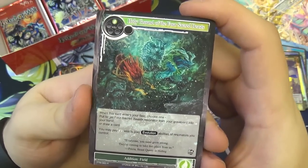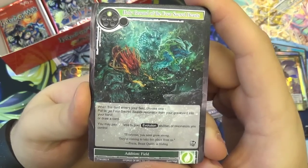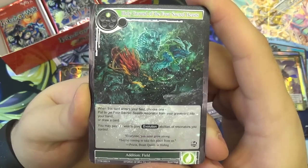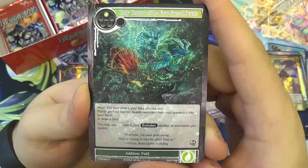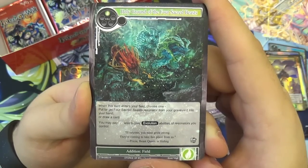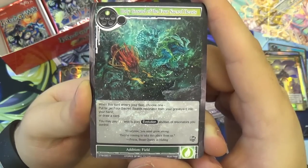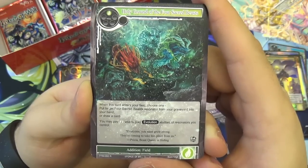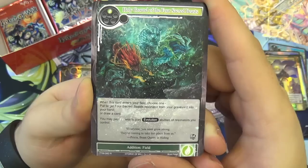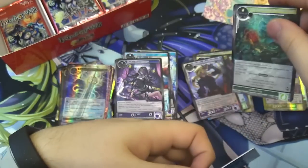The Holy Ground of Four Sacred Beasts — spoilers, they're dead. One wind attribute to play, an addition field. When this card enters your field, choose one: put a target Four Sacred Beasts resonator from your graveyard into your hand, or draw a card. And you may pay one less to play Evolution abilities of resonators you control. Even though it's called Holy Ground of the Four Sacred Beasts, you're really playing this in an evolution deck. It works alright in both, but if you put it in a Four Sacred Beasts deck, it does nothing else after entering — it's only on enters.